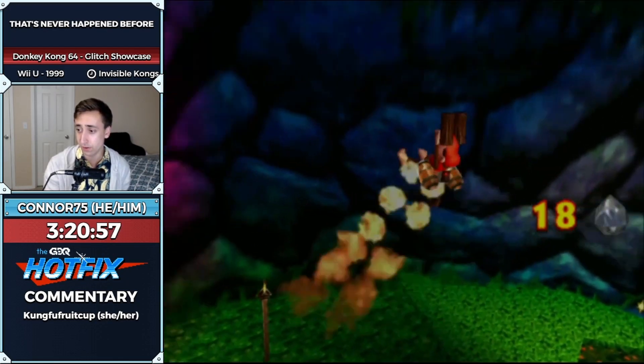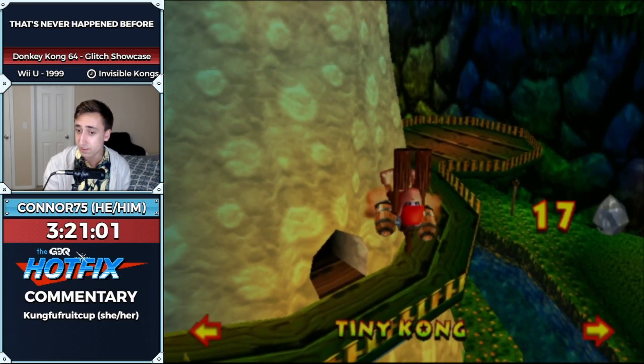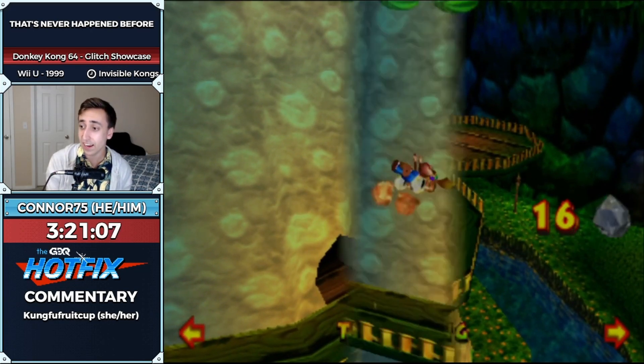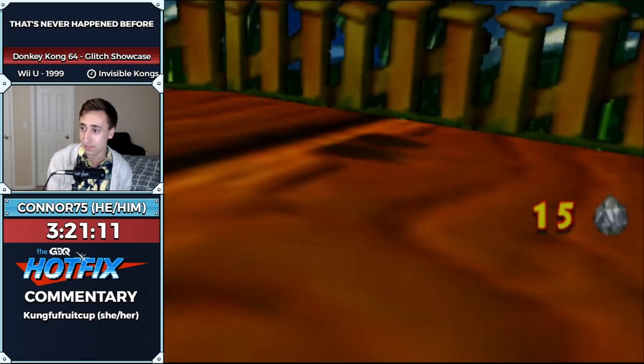That is where we got tag barrel storage, and when we rotate our angle you can see now we can use the tag barrel again because we're close enough to it. So I'm going to tag Tiny. And now we are skewed in Rocket Barrel with Tiny.